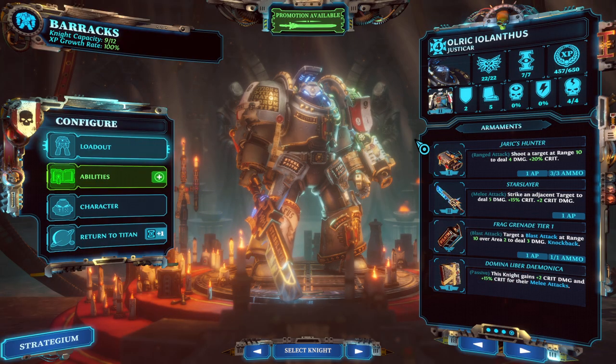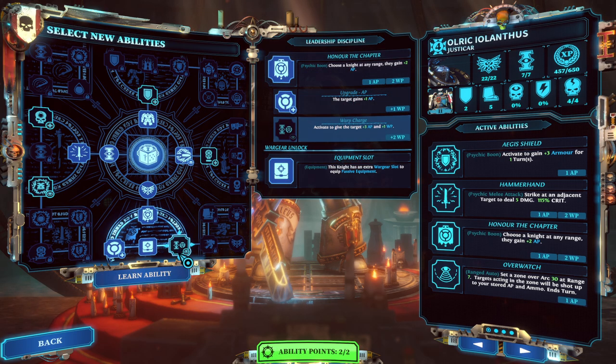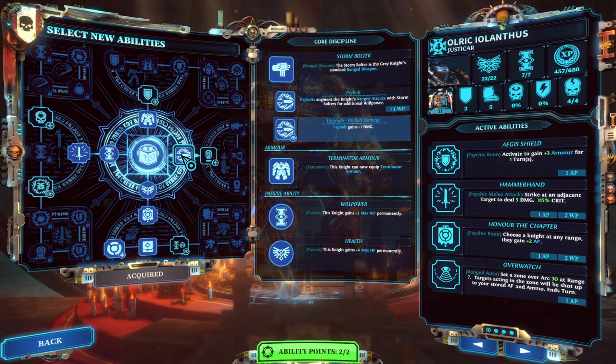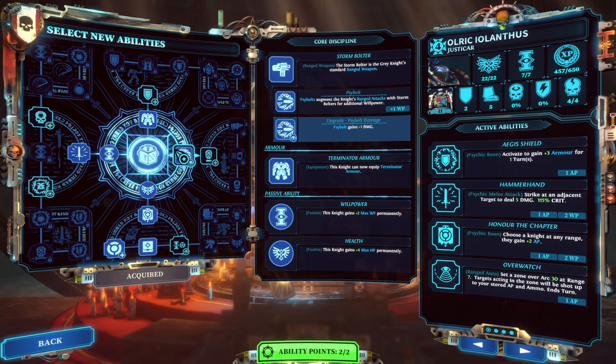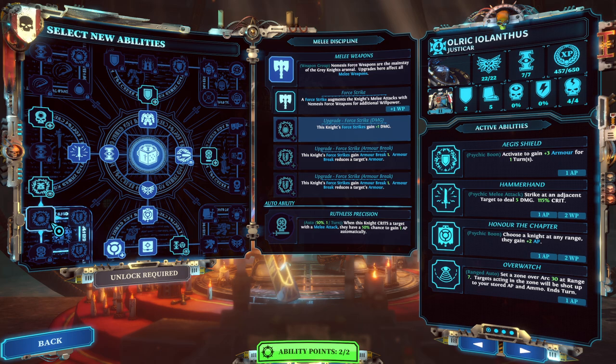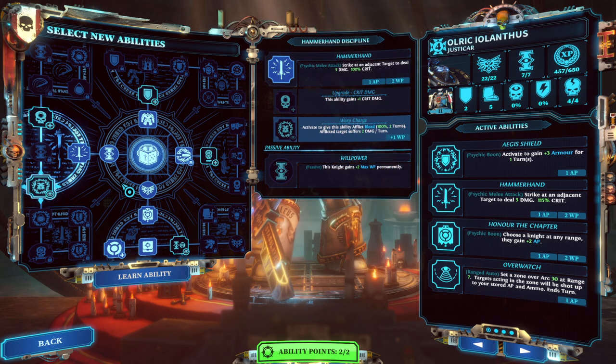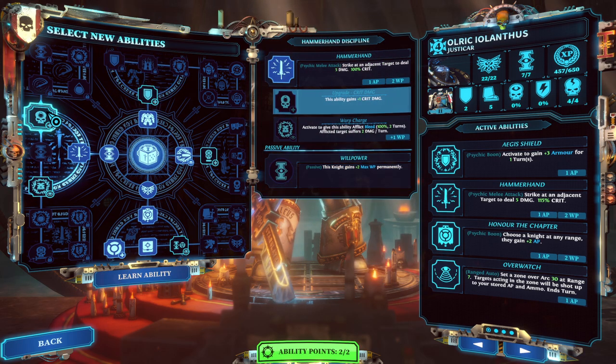Let's begin the promotions now. Let's start with you, Iolanthus. I love you, man. We can buff up Warp Charge. You have one point in Cybolt for no real reason. I was absolutely thinking of buffing up Iolanthus to just go for straight-up melee powerhouse. It just seems like it would be a nice thing since we got the other guy very tanky.